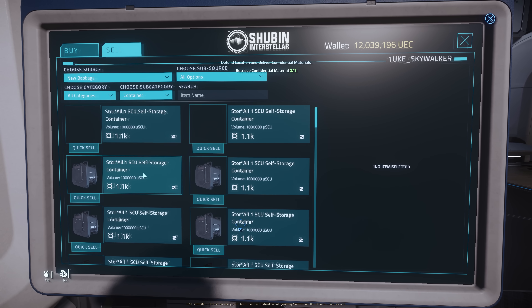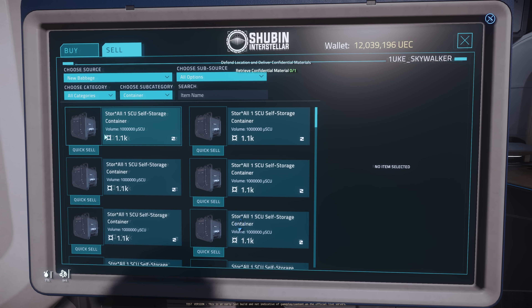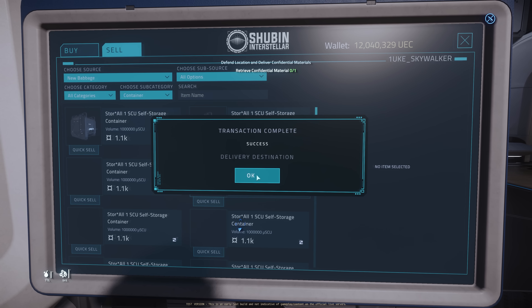I think the patch note says — for example, if I am selling this storage container and there are things inside the container — when I sell this container, everything inside will go back to my local inventory. So I will not lose the stuff that's inside. But it's really hard to test for me.